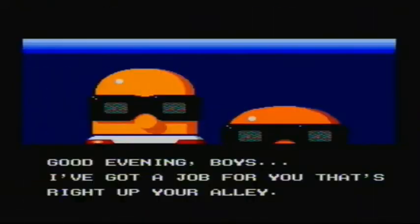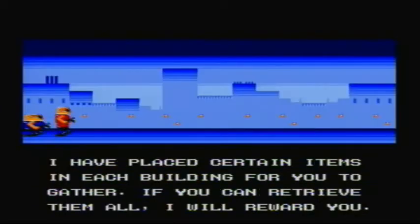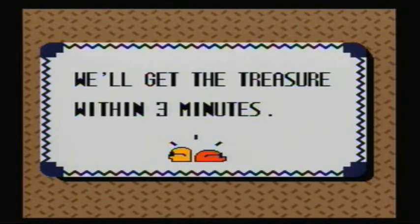Now, the story of the game is, as you can see here, the Bonanza Bros are being hired by what I assume is a corporate giant who wants us to build a security force. In order to do that, we have to go to these locations and rob them of the treasures. And to top it all off, we're only given three minutes to accomplish this task. So, let's get this started.